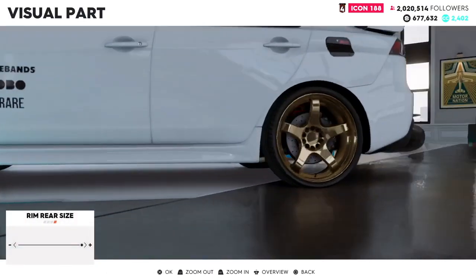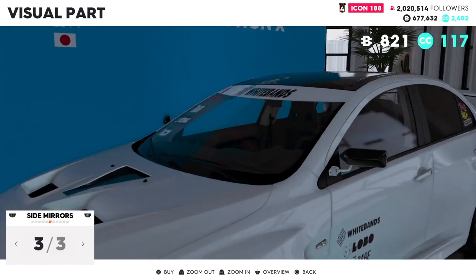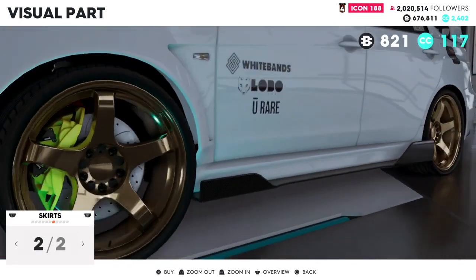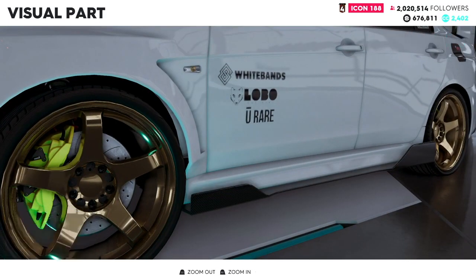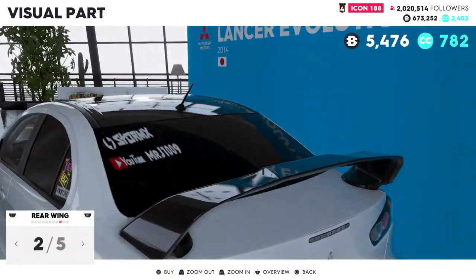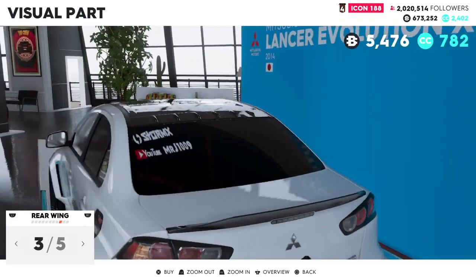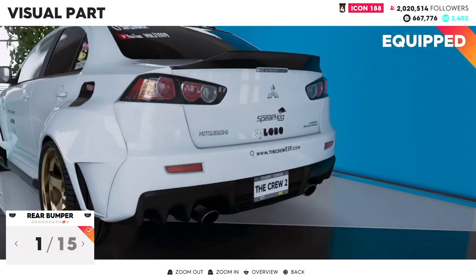There we have the wheels. I can actually remove the wing as well. Out of the roof as well — let's try that out. I really think that's a cool little wing.